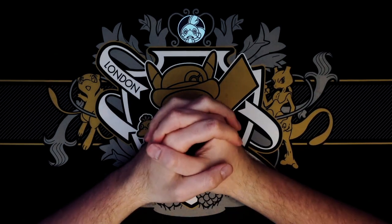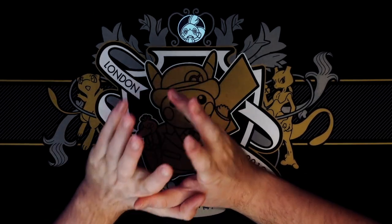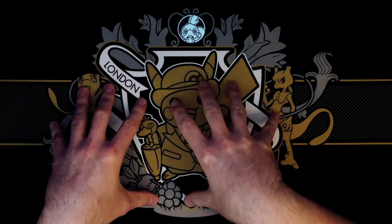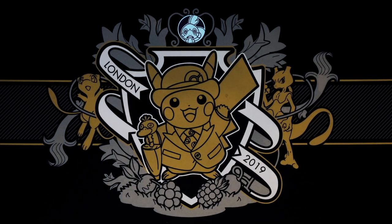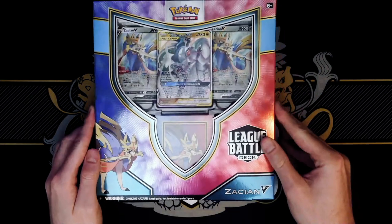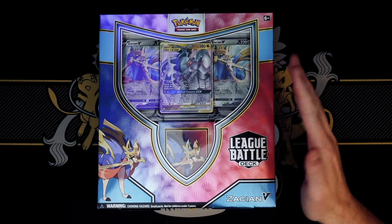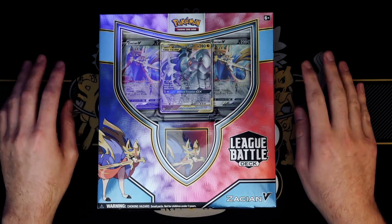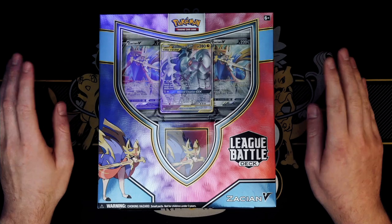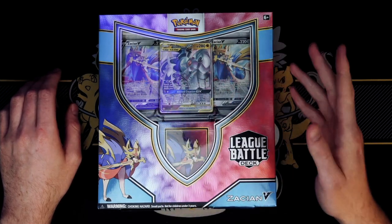Welcome back. The time has come for us to enter our first team challenge of the series and things are a little bit different. I finished last week's episode — episode 5 — the night before this team challenge and I really wanted to upgrade the deck before entering, but I didn't have time to film this opening. So I cheated. I knew that we'd be opening the Zacian V League Battle Deck this week, so I added the cards I wanted from this product to our deck online and I entered the team challenge with that list. Which means as of recording this intro, I've actually already played this week's games. We're going to crack open this League Battle Deck and I'll fill you in with what I decided to add before we get into those games.